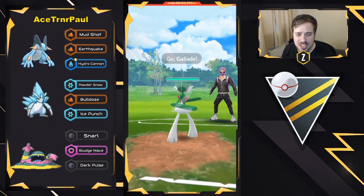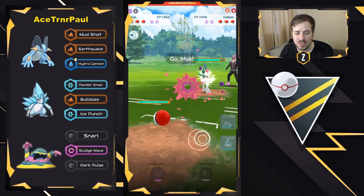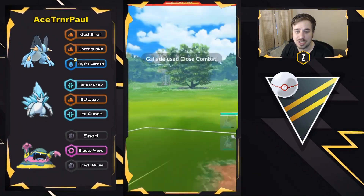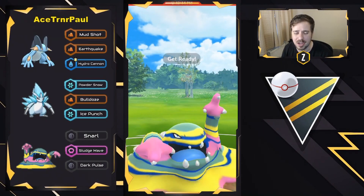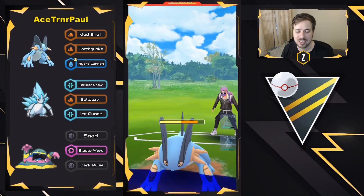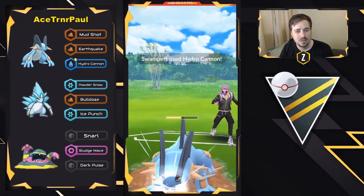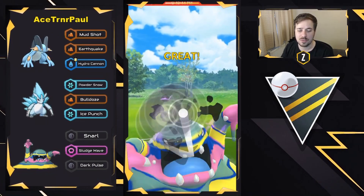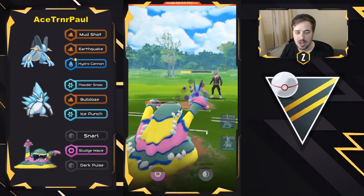Moving into this next battle, we have Swampert versus Gallade. Gallade with that Leaf Blade can one-shot a Swampert, so we'll have to see how they decide to play this. They try to swap on the charge move, but Gallade smartly held it — and this is probably going to be a Close Combat now coming through. We do see a shield on that Close Combat. Now Swampert comes in. What's great about Alolan Muk here against Swampert is Hydro Cannon cannot one-shot, so Swampert has to throw all its energy with Earthquake to take it out. Meanwhile, Alolan Muk is just going to be spamming those Dark Pulses. Another Dark Pulse comes through and gets the shield — rightfully so. Swampert is going to overfarm, which is a good call.